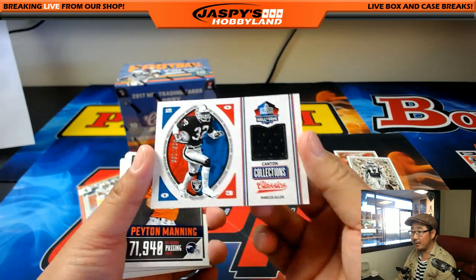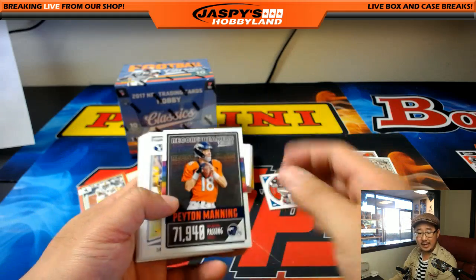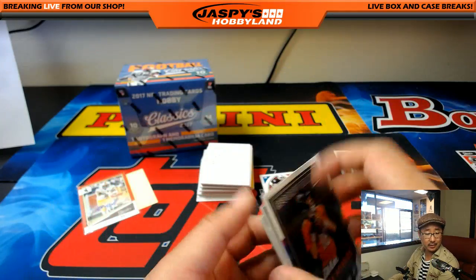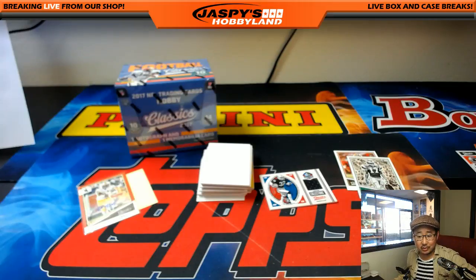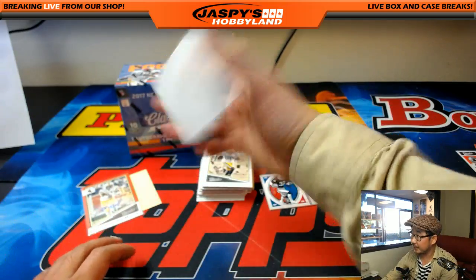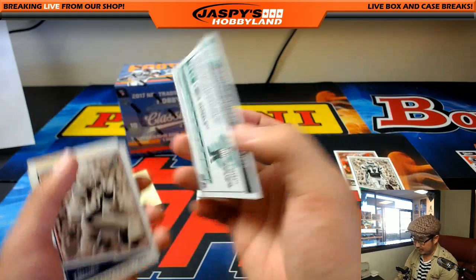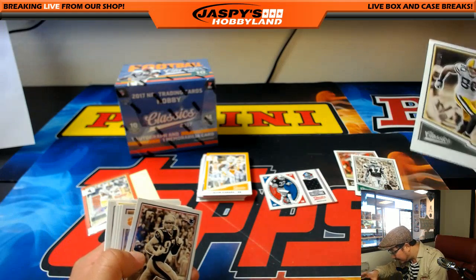Marcus Allen relic — Canton Collections, 26 out of 299 — that'll be for the Raiders, AFC West, Nick Drowski. There's a discussion about whether Brian Hill was ever with the Panthers — that's just a mistake on the checklist, it still goes to the NFC South. Brian Hill — 8 out of 10, no name on the front, for the Packers, NFC North. Nathan Peterman, 4 out of 25. Jan Senarud. Last box coming up.